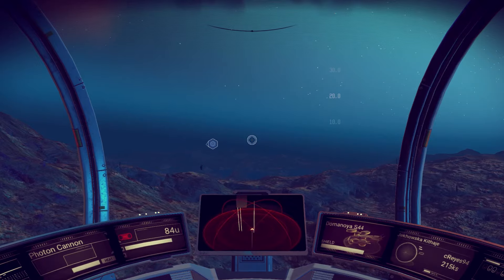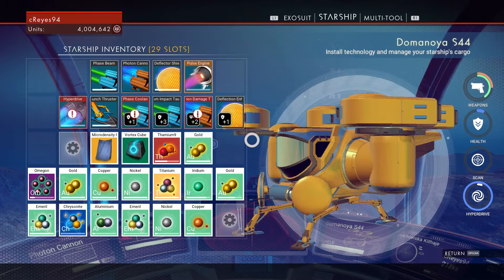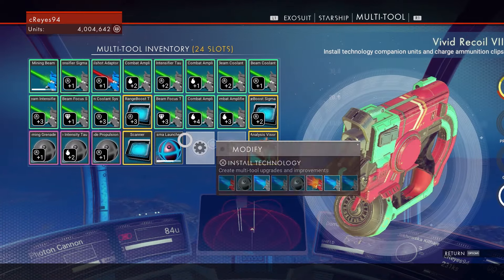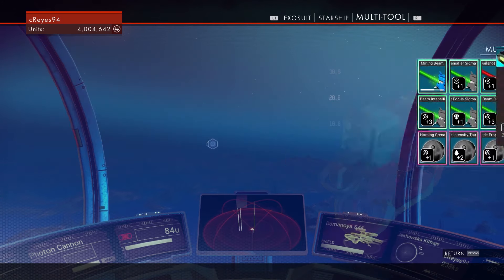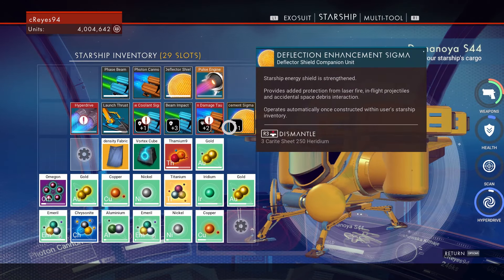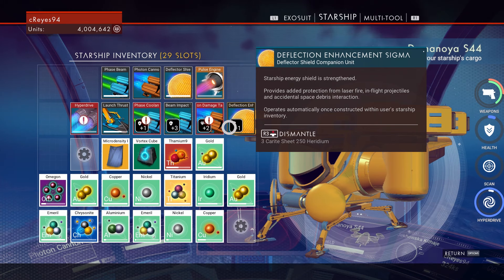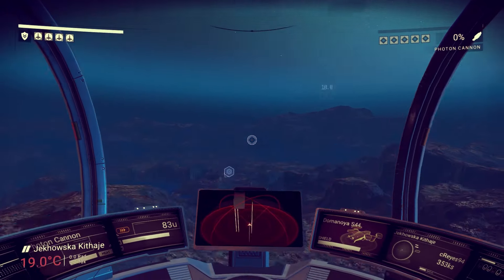I'm at the point in the game where basically all I need is a ship with max slots, because my inventory has max slots, my multi-tool has max as well. I was working on getting my maxed out ship without buying it, because if you've seen any pictures of the max ships with 48 slots, it costs like 70 million units — and ain't nobody got time for that. If you saw my last video on how to make a lot of money, that's one way you could do it, but it's gonna take you like an entire day of grinding to get enough money to buy the best ship.